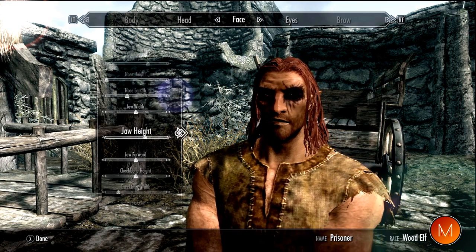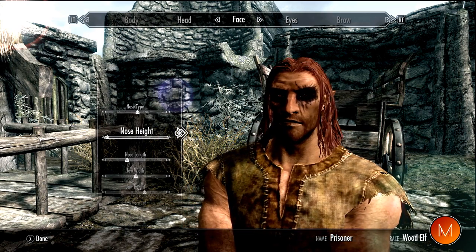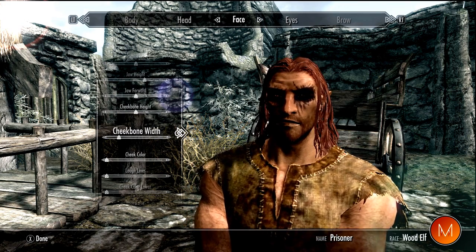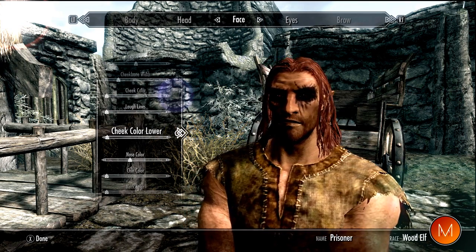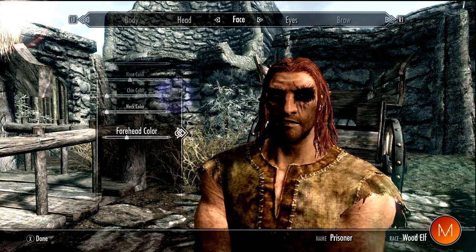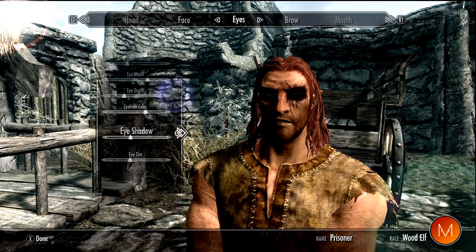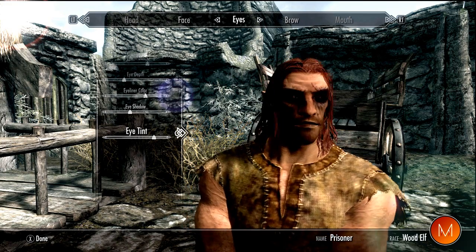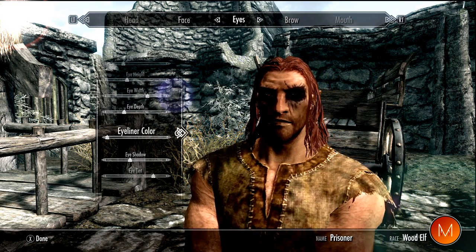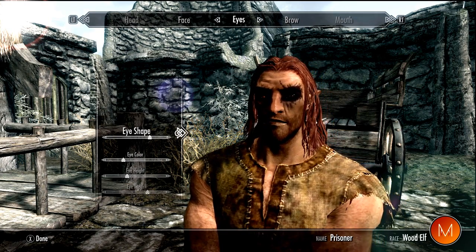Going into the face, you can change so many things. You've got your nose type, and you can change the nose height, length, jaw width, jaw height, jaw forward, cheekbone height, cheekbone width, cheek color, laugh lines, lower nose color, chin color, neck color, and forehead color. There's so much you can customize — you can even attempt to make it look like yourself. You've also got eye tint, eye shadow, eye shadow color, eye depth, eye width, and eye height.